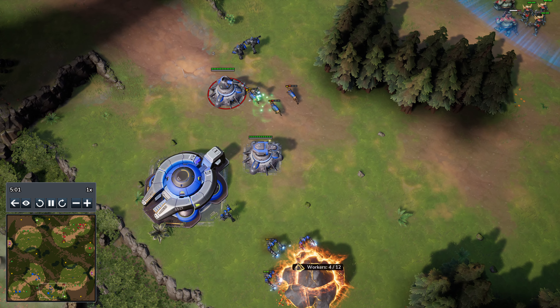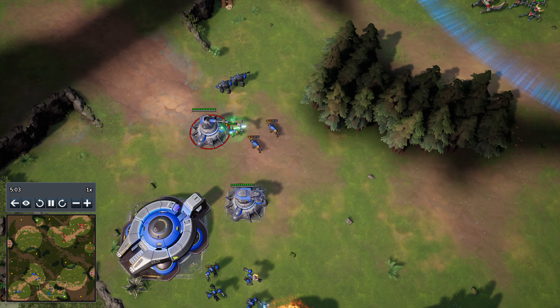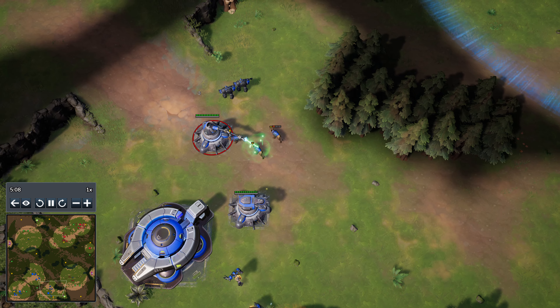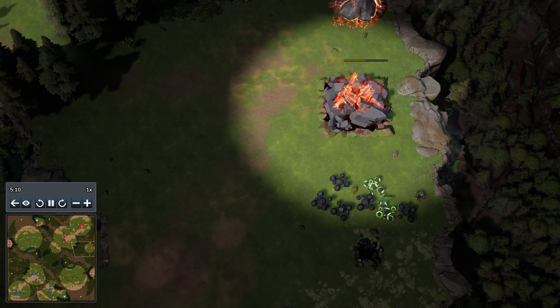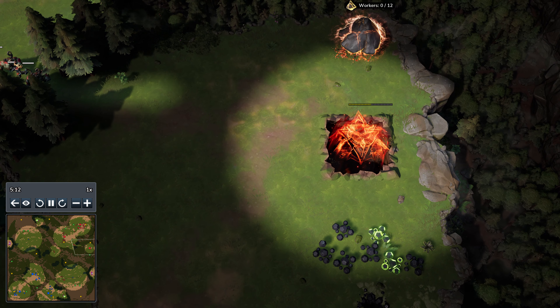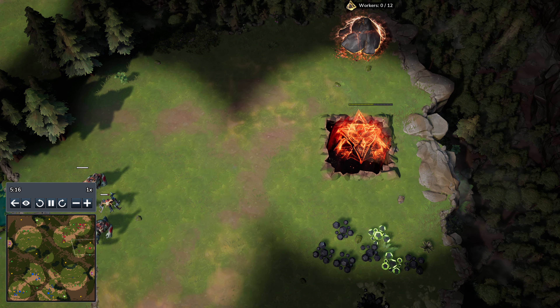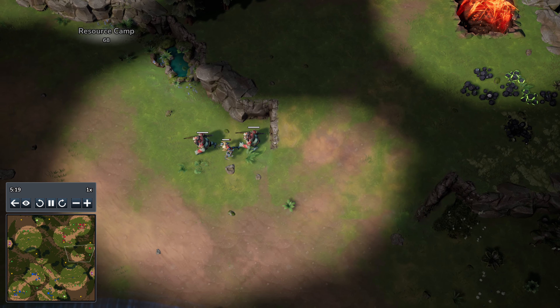It's a nice expansive greedy play by 3db, and behind this, the infernals are opting for a third base themselves as well. But bear in mind, unlike the Vanguard, the Infernal can't power build their bases, so he's just going to have to wait for that shrine to come up and start to make some units. Having said that though, the infernals do have a really quite nice top bar ability.